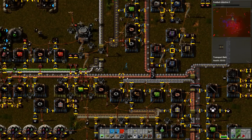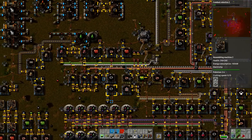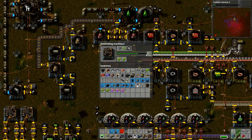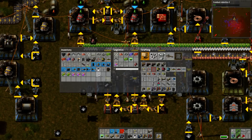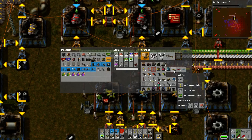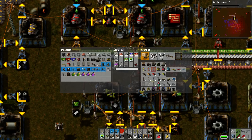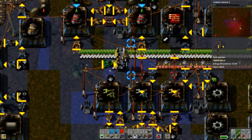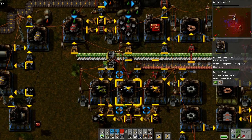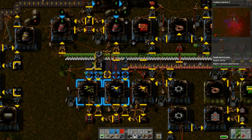A regular transport belt can move 720 items a minute, which is way more than any number of robots could probably do. Well, if you had 720 robots they could move more than that, but the power requirements would just be ridiculous. So this should be working pretty quick now. This is a perfect place where a splitter can be really tremendously useful - you get rid of that, grab from the splitter and from the one next to it. Just like that, bam. That'll keep that thing working way quicker than that one fast inserter.